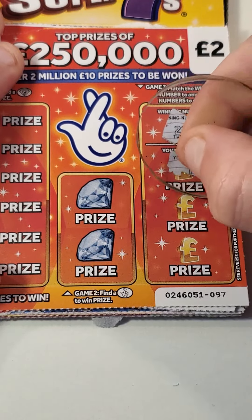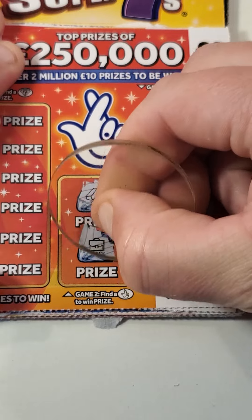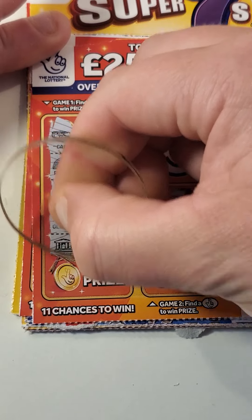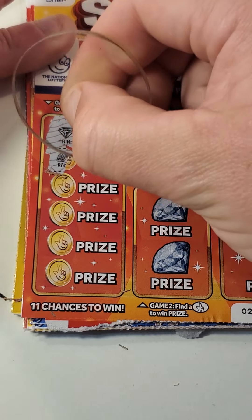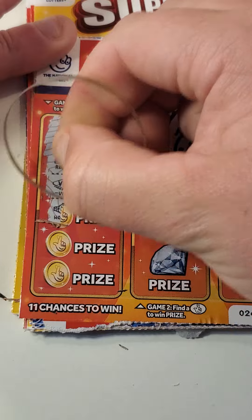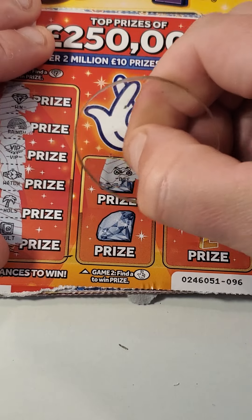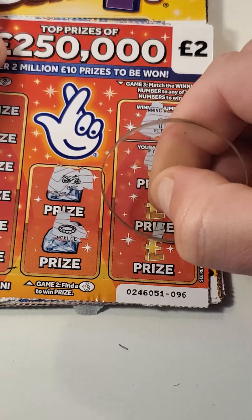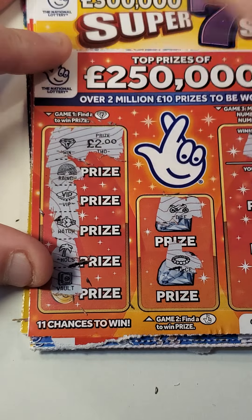22, 15, 23, 17 — there's bars and a case. Car, rainbow, holiday, gold cup, VIP. We've got a diamond and a rainbow — I hate when they do that. Well, I like getting a win, but when they put it first, how do you think you're going to get a full card? We have rainbow, VIP, watch, holiday, and a vault. Bike, necklace... we've got 13, 28, and 6. That could have been a full card, not that lucky. It's a £2 card. Figures.